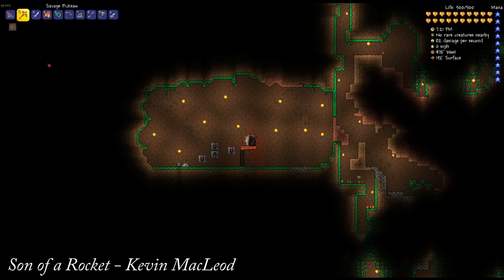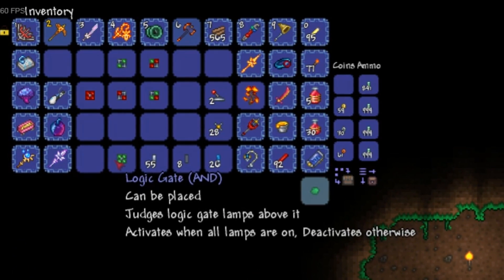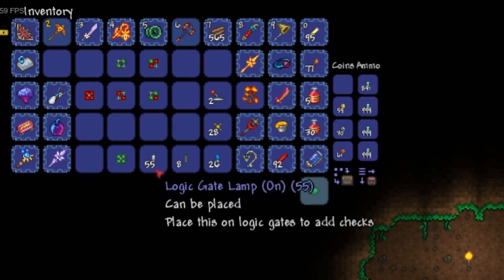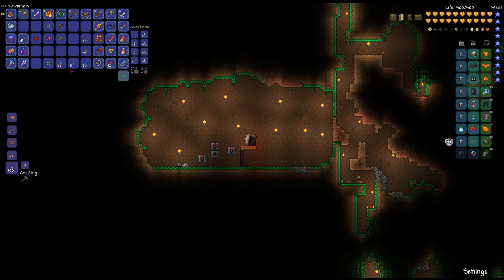Welcome to a tutorial on Terraria 1.3.1's new logic gates. To use these you just need some logic gates and some logic gate lamps. These are all purchasable from the Steam Bunker, so yes they are technically hard mode items, but all you have to do is buy them — you don't have to do any crafting.